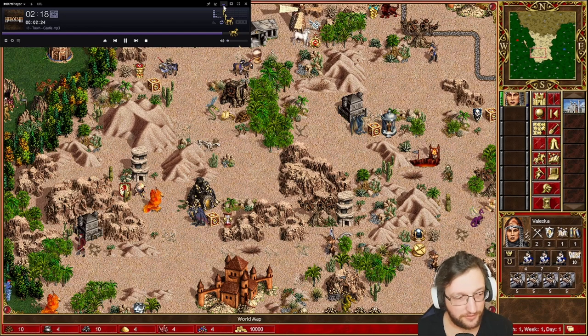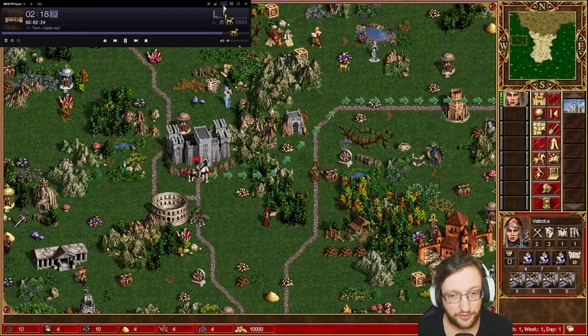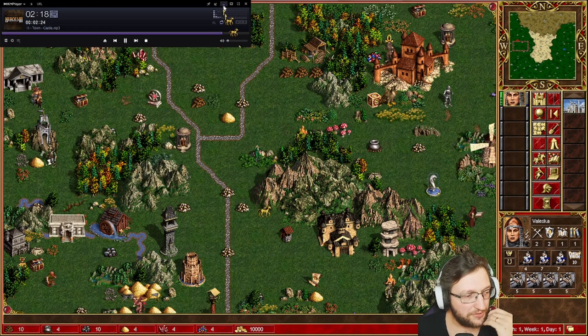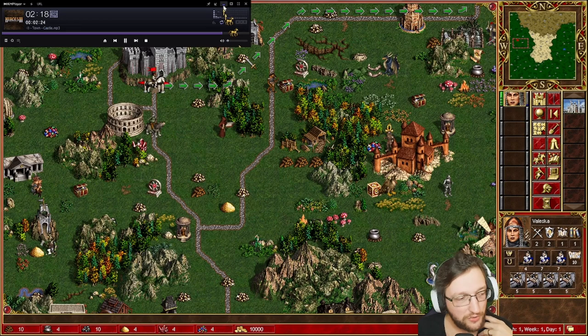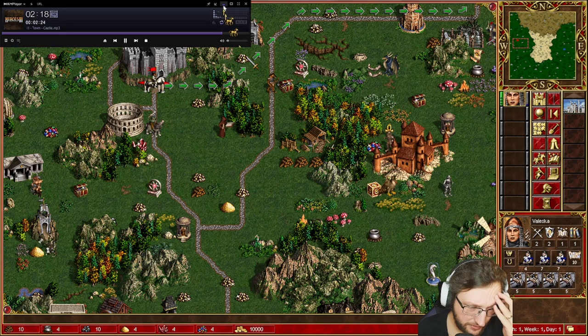Your biome and your opponent's biome are usually very rich — all the resources, gold, precious resources, wood, ore — there are a lot of things on the map. That means these games are really fast. I would say most games on Jebus Cross end around week 1 day 2 or 3, or week 1 day 4 at the latest at higher ELO.